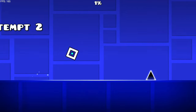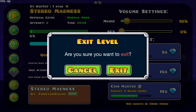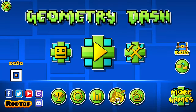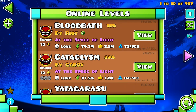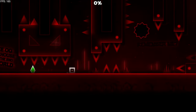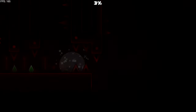It does feel more instant, I'm gonna be honest. It feels like I'm instantly clicking and instantly jumping, but I'm assuming that's what the normal game plays like. Let's play something — let's do Slaughterhouse with this mod. Is this actually more accurate than usual?